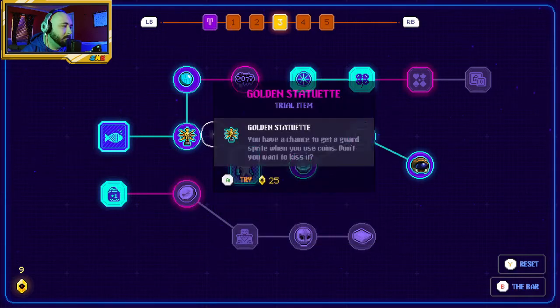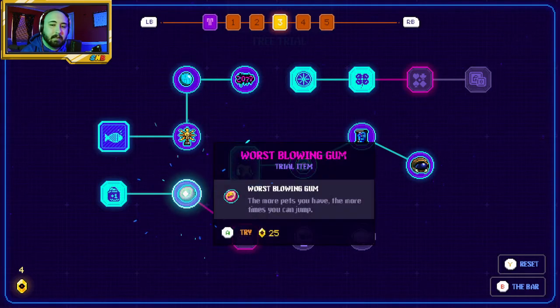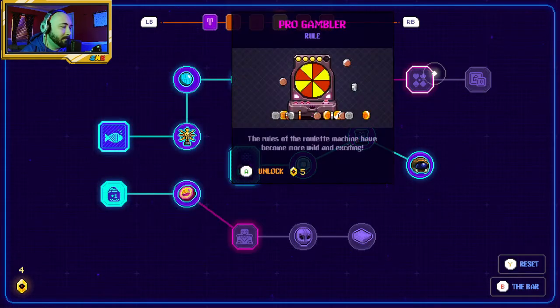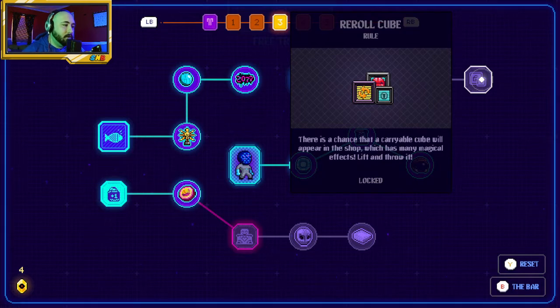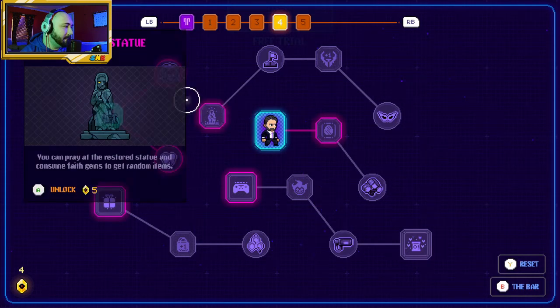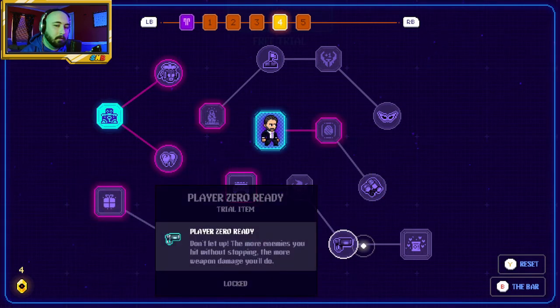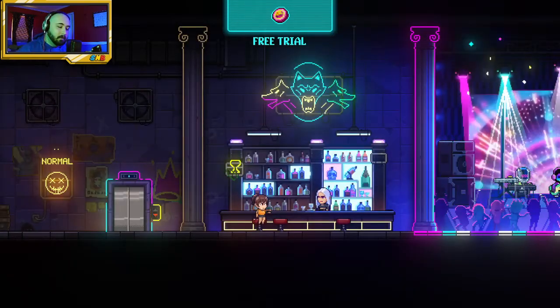They took my heart container out too. There's a chance that a carryable cube will appear in a shop which has many magical effects — lift and throw it. It's a re-roll cube — this is pretty cool. They updated this game like crazy. We're gonna have to play more of this chat, for sure — not right now but we're gonna have to play more of it. YouTube, we'll see you later!